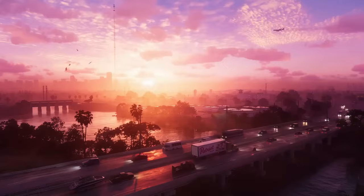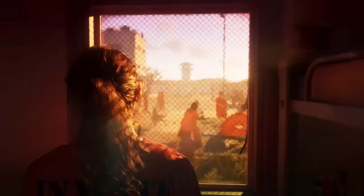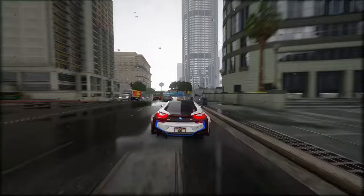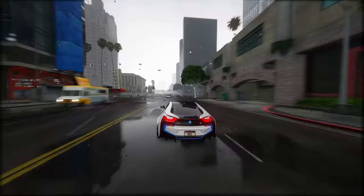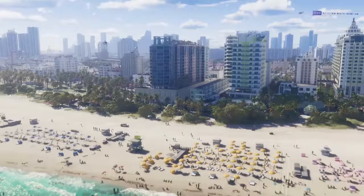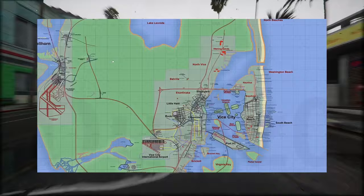We'll now explore the most recent iteration of the GTA 6 mapping endeavor, covering freshest alterations introduced to the map including newly incorporated locales and adjusted road placements. We'll also examine intriguing revelations from the inaugural official trailer, such as the appearance of a swordfish. The latest update, which debuted just a few hours ago, represents the pinnacle of this extensive fan-driven mapping project. We've got Vice City and Port Gilhorn in the mix, with tweaks made to both cities.